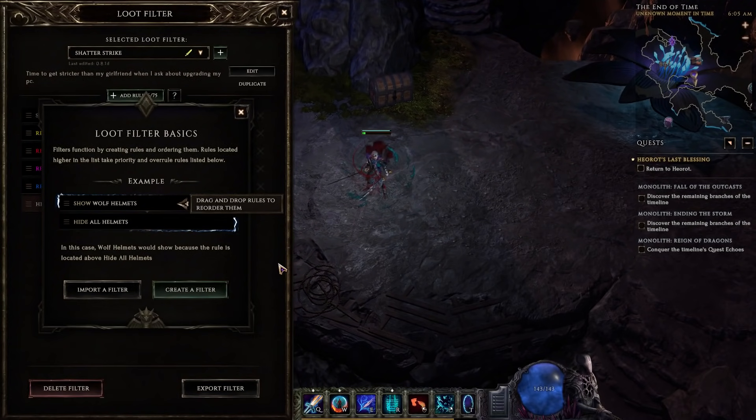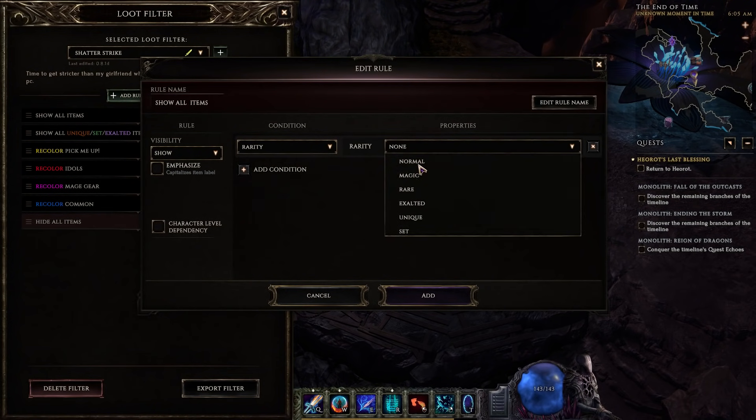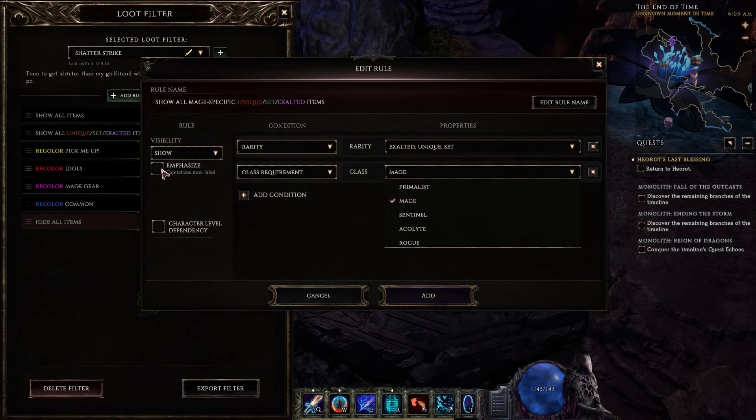Similar to Path of Exile, Last Epoch also has a loot filter, except you can easily edit and update it without leaving the game. This lets you hide unnecessary loot and even highlight loot differently for different mods. Since everything drops identified, you're able to filter for specific mods you want to see — so no more picking up a bunch of junk and then throwing it at the vendor.